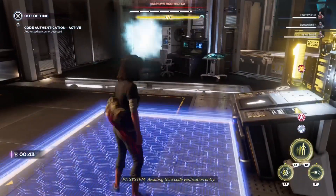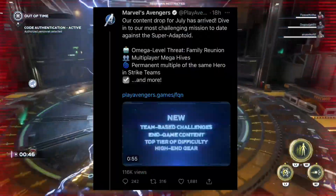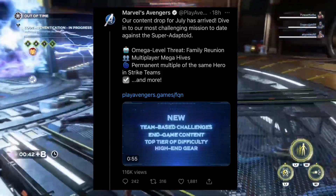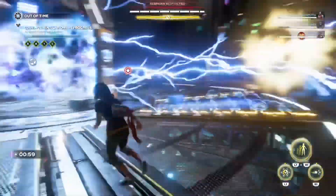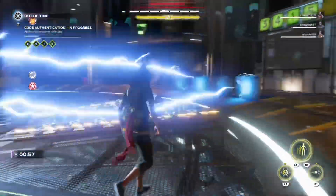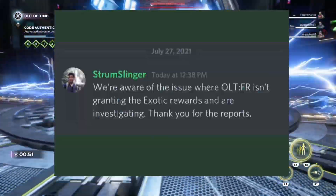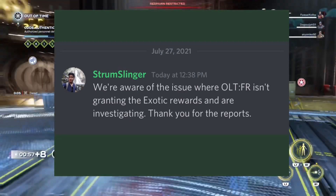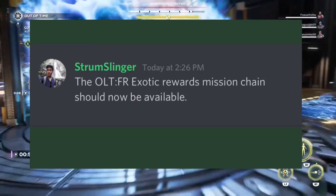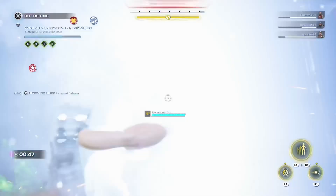So getting into the patch notes - Marvel's Avengers version 1.8.2 patch notes. I'll put a link in the description below so you guys can go check it out for yourselves. I will briefly skim through everything because there's not too much in this one. So it starts with new features - the Mega Level Threat Family Reunion. There was a problem where we were supposed to get exotic gear from the Mega Level Threat; it wasn't granting the exotic rewards, but it has now been fixed. The exotic rewards mission chain should now be available for use in the Mega Level Threat.